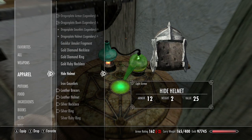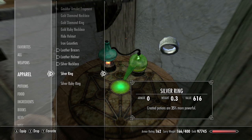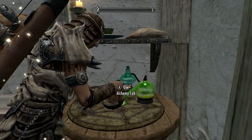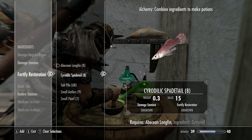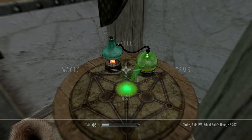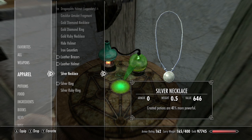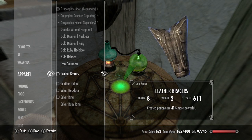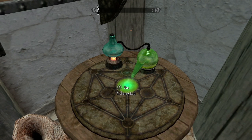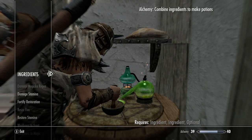With that fortify restoration potion, go ahead and drink it, then go into your apparel and re-equip all of your fortify alchemy gear. It's gone up from the original 25 percent to 35 percent. Go back into the alchemy lab and make another fortify restoration potion - now it's 65 percent instead of 42. Go back to items, drink the potion, re-equip all of your gear, and continue this process.